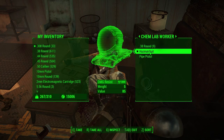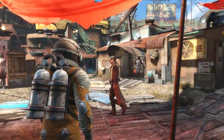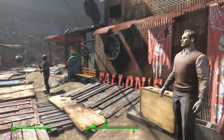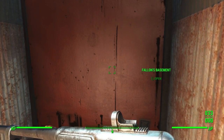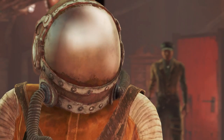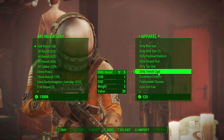The final location today is actually sold by Becky Fallon in Diamond City. Becky Fallon is a clothing merchant who runs Fallon's Basement in Diamond City. Just go ahead and speak to Becky, barter with her, and she'll be selling the hazmat suit for a very cheap price — making this another great location to get one very early on.